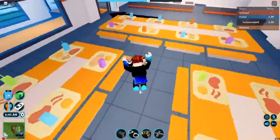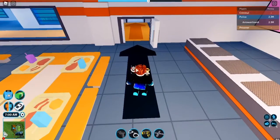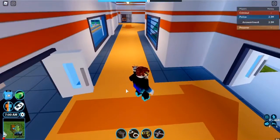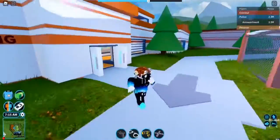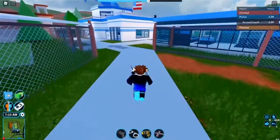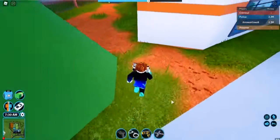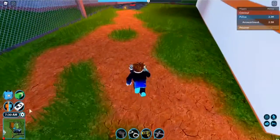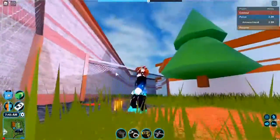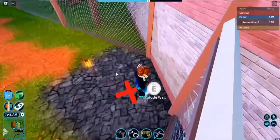First thing is that there are arrows not just here but also out here that lead you right to the area, and there are now footprints on the trails that you can walk on. Right here there's footprints, and then there were footprints right back there. Here's the exploding wall with rocks, and you just stand on the X and hold E and the wall will explode, and you jump through like that.